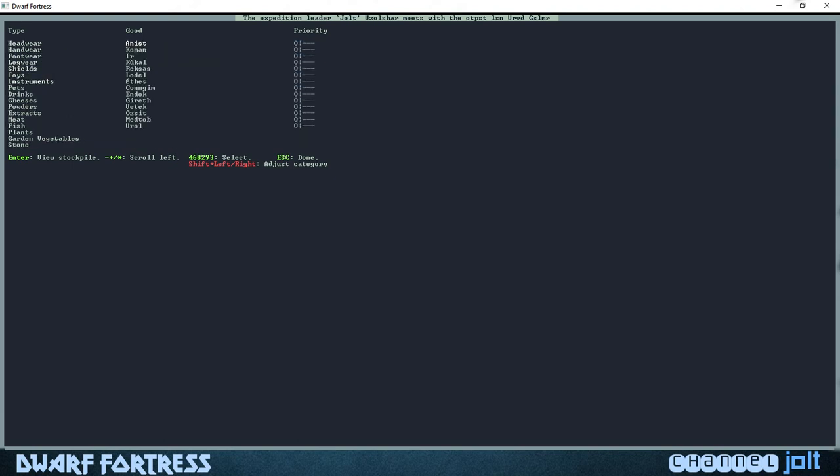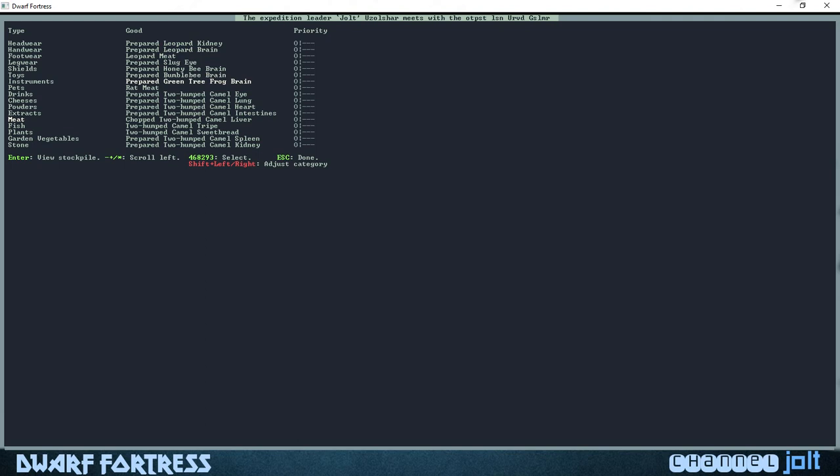Let's go back down to the cheeses — let's go for some pig cheese, heavy emphasis, and some yak cheese. On our meat, buzzard meat doesn't sound that good. These meats are going to be based on your local region so sometimes you'll see jaguar meat, leopard meat, camel meat — depending on local animals. Giant prepared honey bee brain — let's get some of that. Bumblebee brain, green tree frog brain.